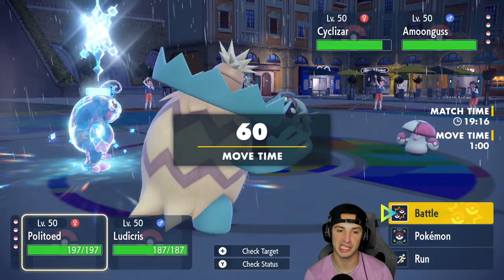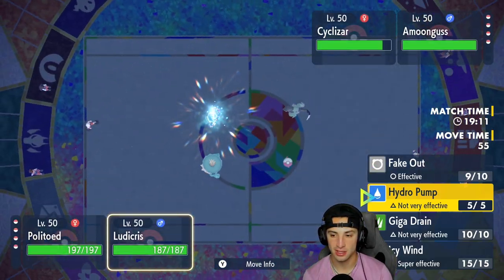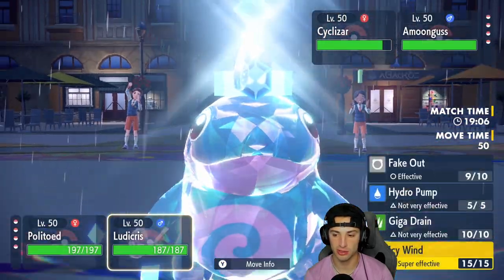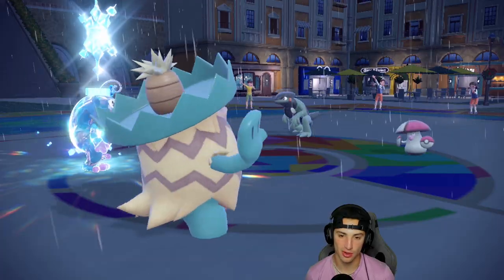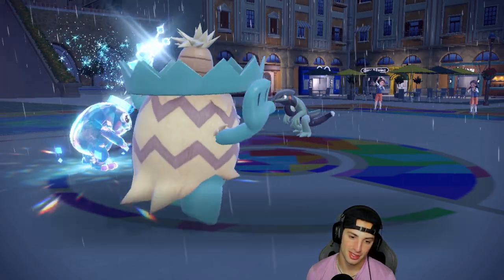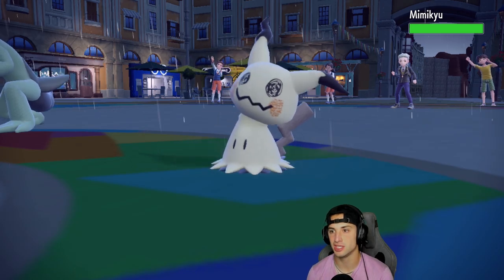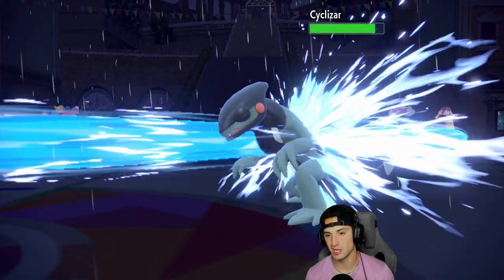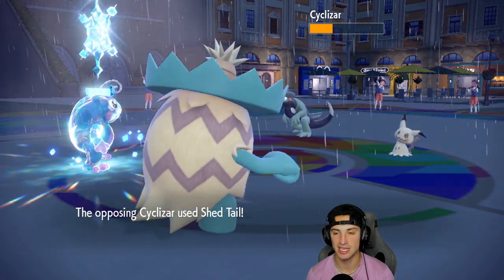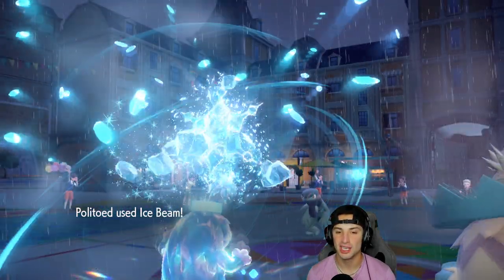Politoed looks so sick, I love it. I'm just gonna keep going with an Ice Beam into that slot. I feel like they're potentially going to swap Cyclizar so I'm just gonna go Hydro Pump through the slot. They swap out Cyclizar and Mimikyu comes out — that's fine, we get a free disguise takeoff. Hydro Pump connects and does some nice damage in the rain. It can't even use Shed Tail without enough HP. That was actually huge — Ice Beam now flies out and we get rid of the disguise.